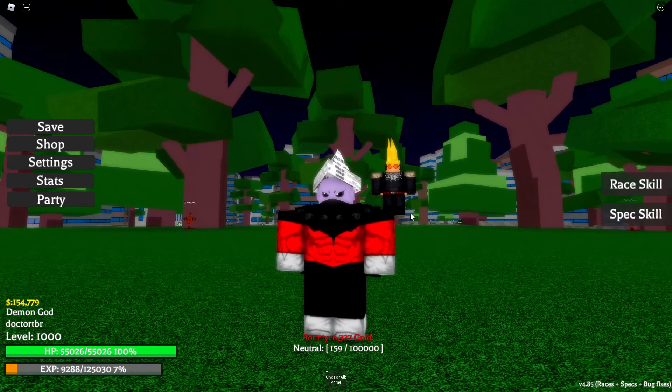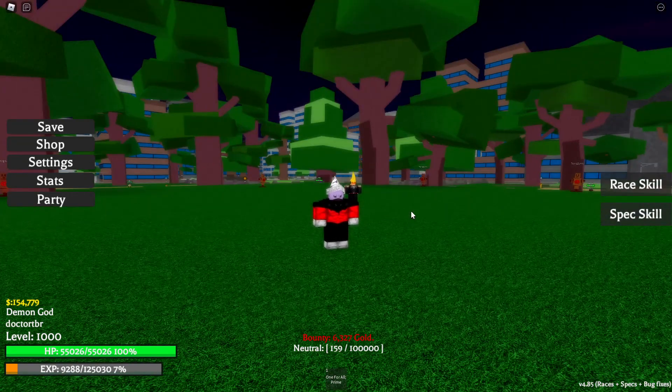So this is what it looks like. The passives for this race are double strength stat, double speed, and double health.